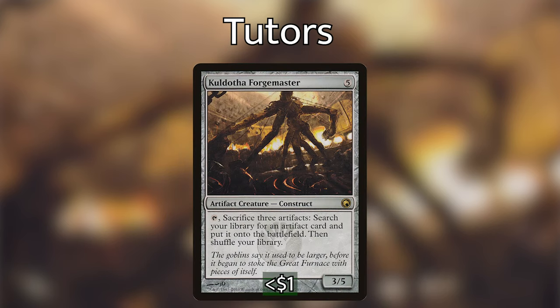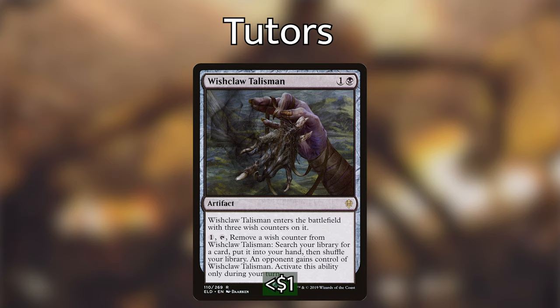Codtha Forgemaster lets us tap it and sacrifice 3 artifacts to search our library for any artifact and put it right into play — a pretty steep cost, but it goes directly into play. Wishclaw Talisman enters with 3 wish counters; we pay 1, tap it, remove a counter, and search for any card. We then have to give it to an opponent, but with Breya we can put the tutor ability on the stack and then sacrifice Wishclaw Talisman to Breya before opponents get it, and we have plenty of graveyard recursion to use it again.